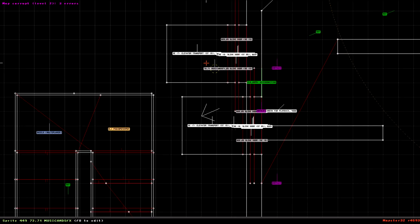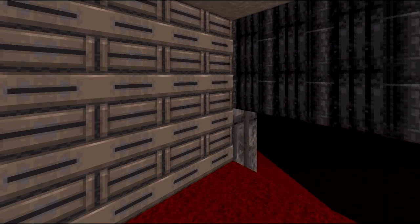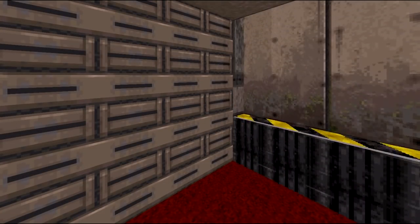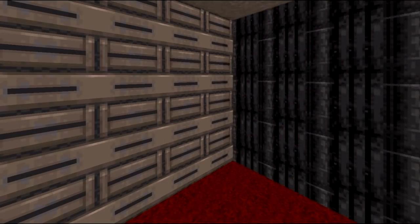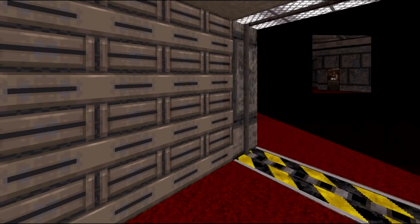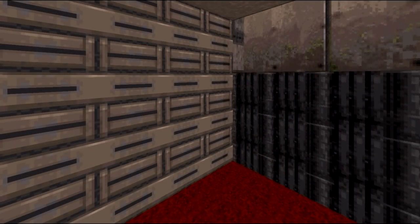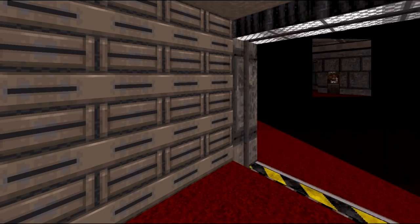It's called a transport elevator and it's the one exception to the rule of how elevators work. A basic rule is: if the entrance and exit of both floors is on the same side, it's almost certainly a transport elevator — unless you get into some user maps where people try to be clever. Not that I would ever do a thing like that.